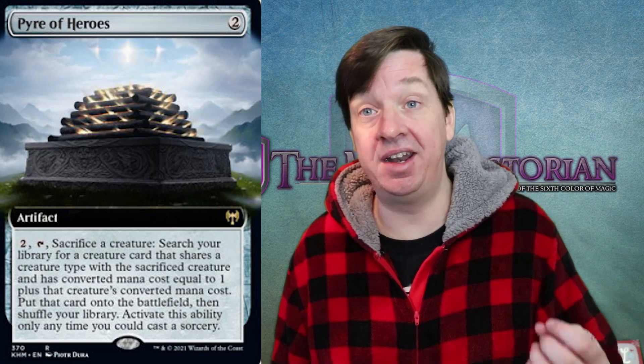But Pyre of Heroes — this is the card that feels like, on the surface when you look at it, your brain goes: okay, this is a fixed Birthing Pod. It's only tribal; you can only use this with the same creature types. But at the same time, this is incredibly inexpensive to put out. It's a reusable tutor effect that will happen again and again and again. And this one, unlike Birthing Pod, doesn't have the Phyrexian mana stumbling block.